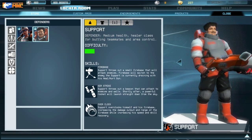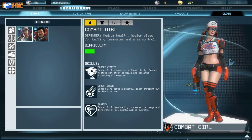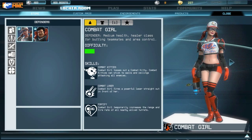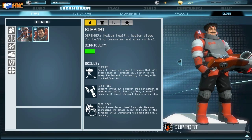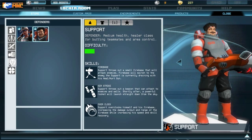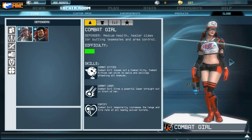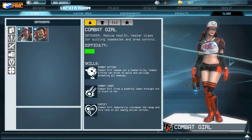Next we have defenders. They get confused as a healing class, and while healing is very important, their abilities aren't made solely for healing. Support and Combat Gorilla — the two defenders — don't have dedicated healing abilities; their primary weapon heals allies and can overheal them, giving extra yellow armor which is very useful. They're called defenders because they both have turret abilities — Firebase and Combat Kitties — which can overcharge to deal more damage or fire faster.